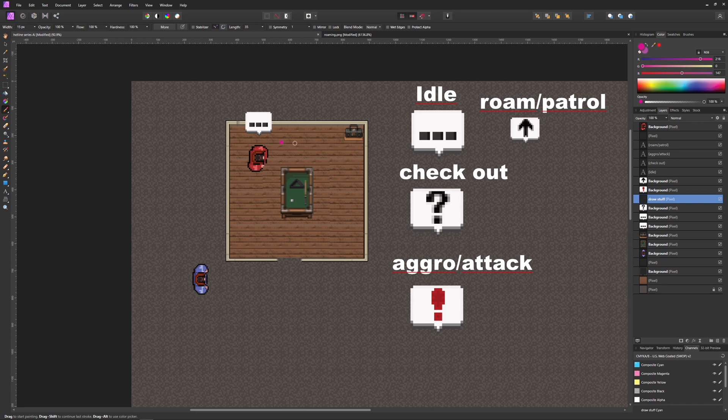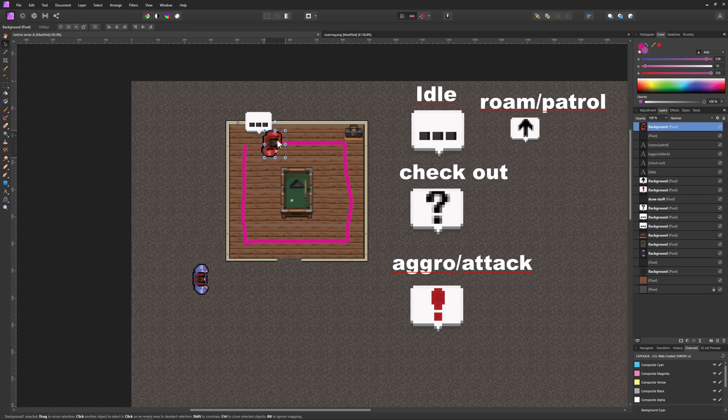In Hotline Miami there are also predefined routes. For example, a pink route where the enemy follows a fixed path all the time, doing nothing else. The path is executed repeatedly — a very strict approach. A little emote symbol above the enemy shows that movement is happening.